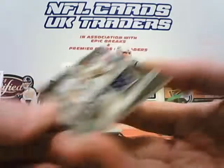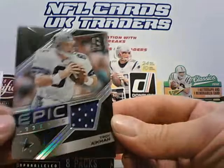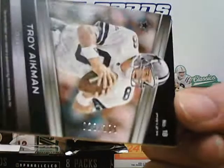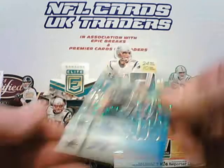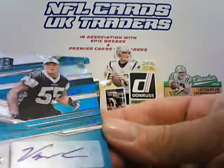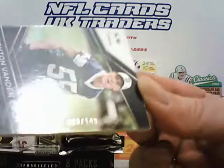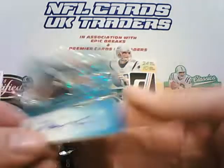Next up we have an Epic Legends jersey card of Troy Aikman for the Cowboys, and that one is numbered to 199 on the back. Last one in this pack is Cowboys again — Leighton Van Der Esch autographed card for the Cowboys, blue parallel to 149.